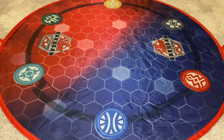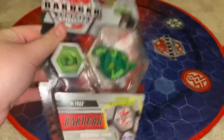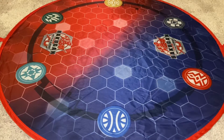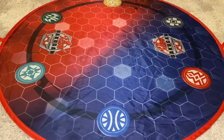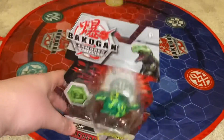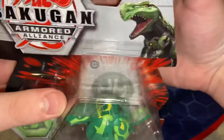Hello and welcome to the community video! Today I'm doing another Armored Alliance unboxing — the Ventus Trox Core, which my Target finally got in. This was the only one I picked up because I wanted Pharaoh and the Diamond, but they didn't have them. I don't normally pick up Trox, so let's get started.